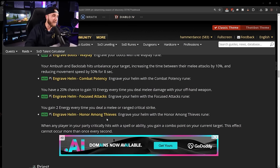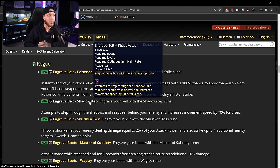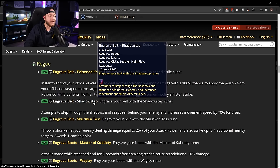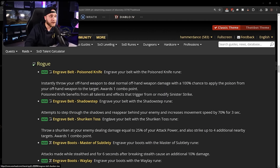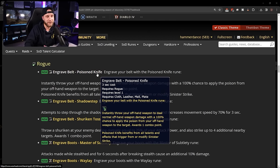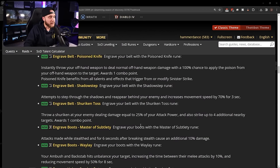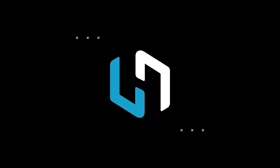All rogue runes look really good overall. For PvP: choose between Poisoned Knife for open-world and Shadowstep for battleground-style PvP. Shuriken Toss would be used in PvE raid as a DPS rogue for extra cleave. Rogues have gotten a lot of love — I might honestly switch to maining my rogue after being disappointed with warrior runes. These rogue runes really grabbed me and it's going to make for a really fun playstyle.